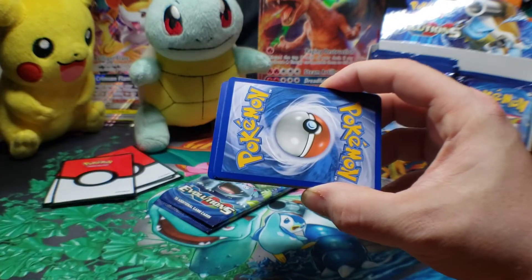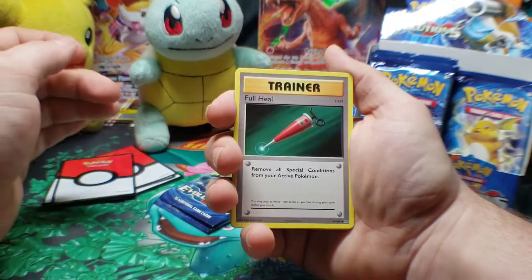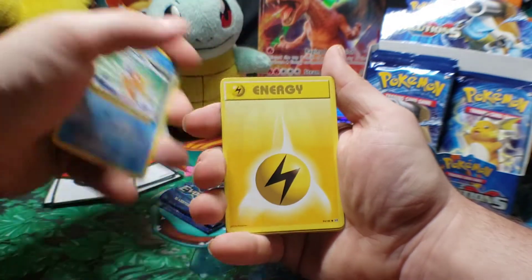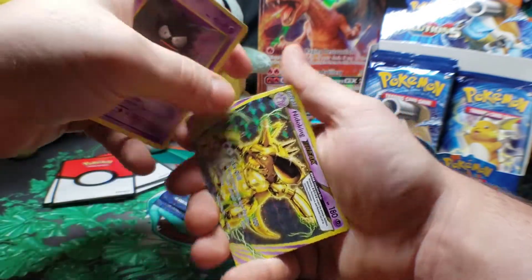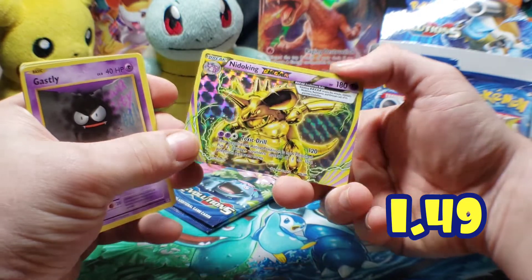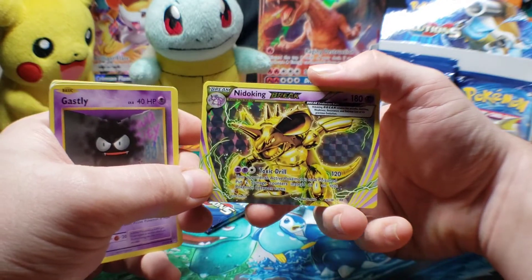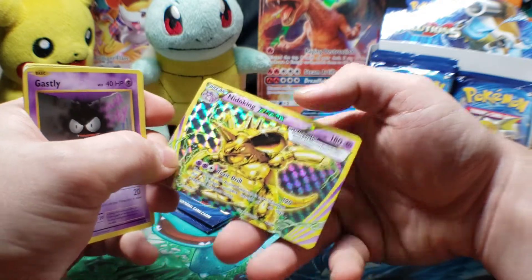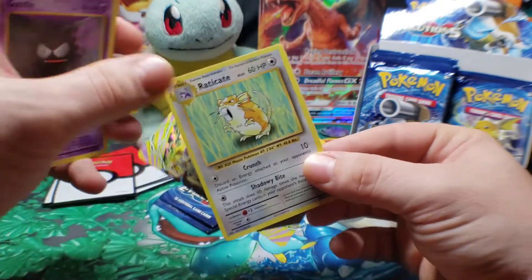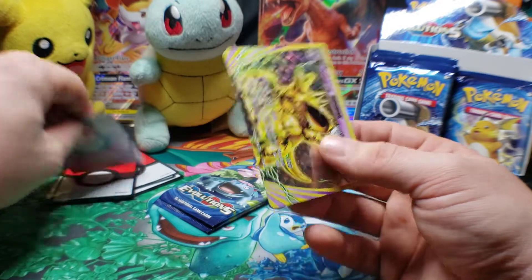There's the code card. Full Heal, Poliwhirl, Pokedex trainer, Seal, Magikarp, Energy, Caterpie, Gastly. Oh, here we go — Metal King Break. I think you're guaranteed two of these in each booster box, maybe. Here's one. Final card — let's see it. Electrode. Let's sleeve up the Metal King here.